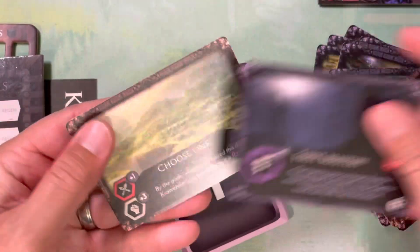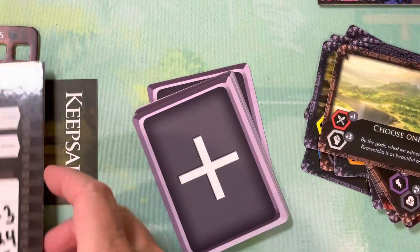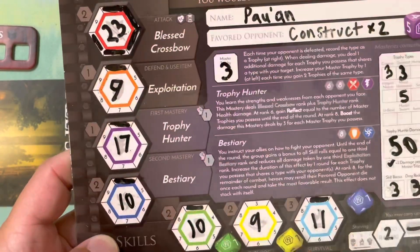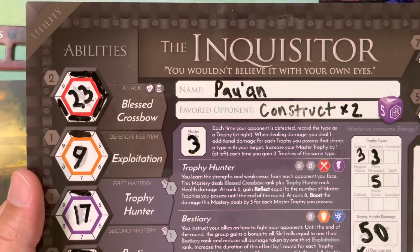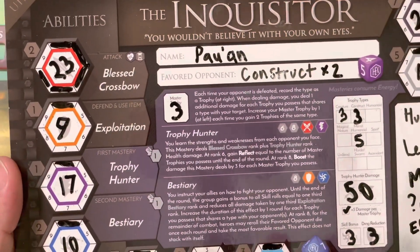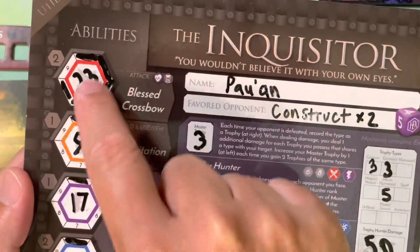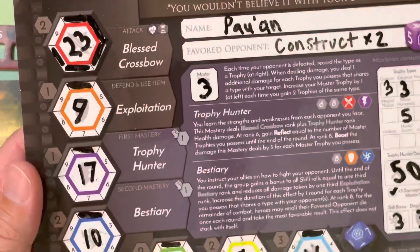Anytime you have one that is giving you plus whatever to a specific stat, you are simply going to increase whatever that number is on your player board without gaining gear upgrades. Because remember at the beginning of the game you can only purchase up to six first year upgrades to start off your character. You then have to find the first monastery and have unlocked one crypt in order to even purchase up to your second one. Power-up cards increase this number without adding to your gear upgrades. You can see here I got all the way up to 10 with actually only purchasing one gear upgrade in my bestiary mastery.